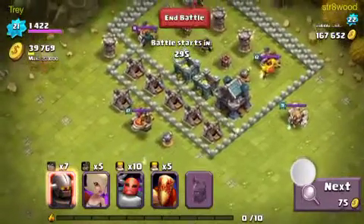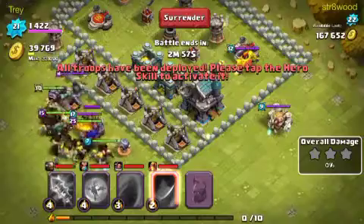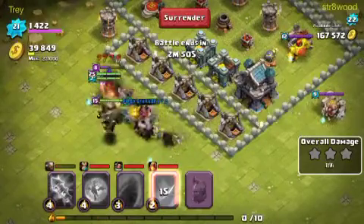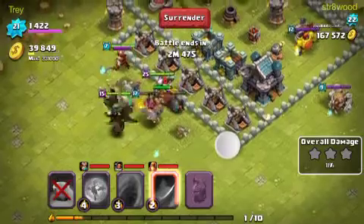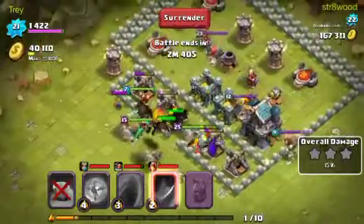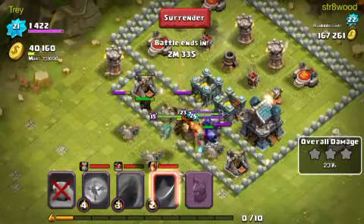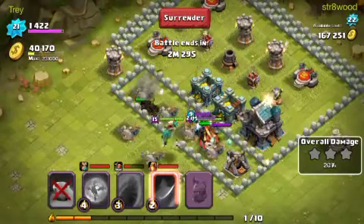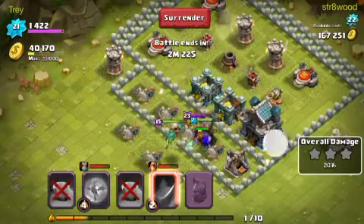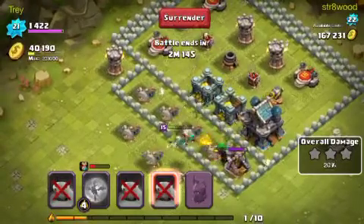I'm going to look for a base. I'm just going to go for this one because it has 100,000 loot — that's a lot. I haven't seen that much on this account yet, and that's actually possible for me to get. I'm going to take whatever I can get out of that. Of course, it's all inside the storages. It's a little disappointing because I don't really have anything that can take these guys out. I'm just hoping I can get to the storages, because that's what has all the loot. I didn't get any of that — that's disappointing.